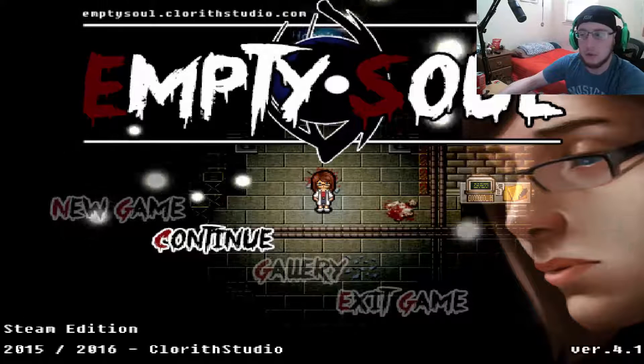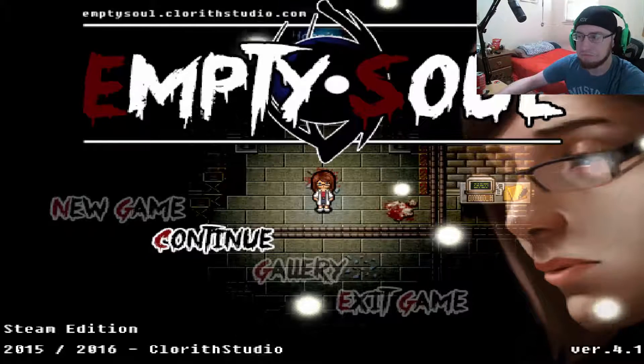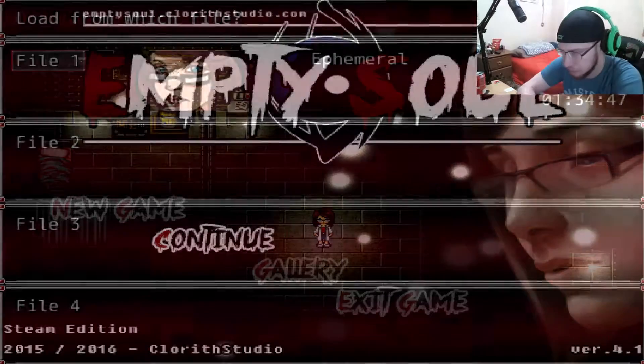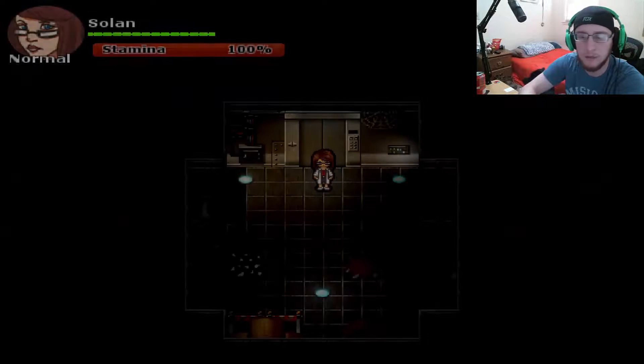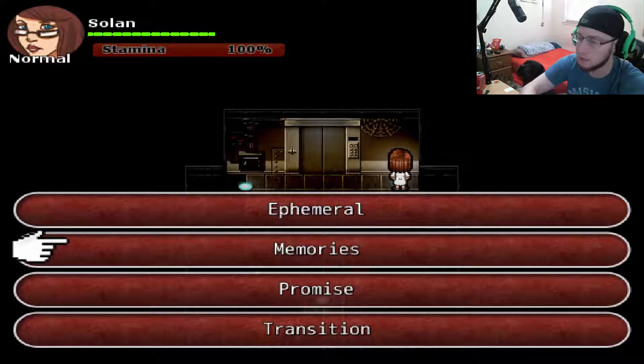Hello everybody, welcome to Empty Soul chapter 4. This game's pretty fun, I won't lie. We're gonna jump into this next part now. I have my companion over here scratching her — now she's whining. Wonderful.